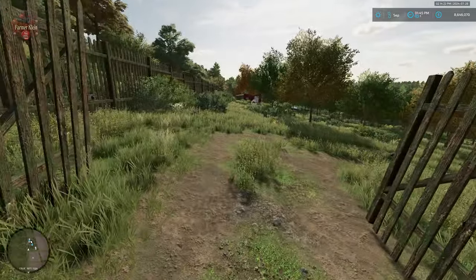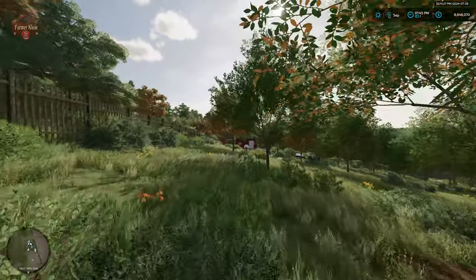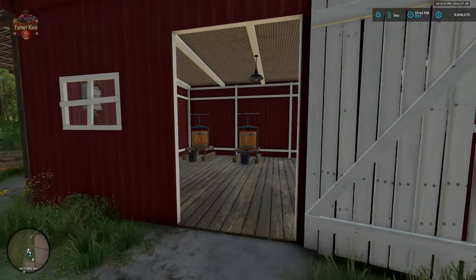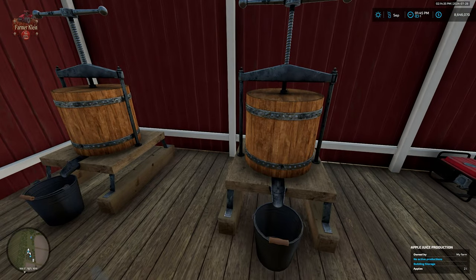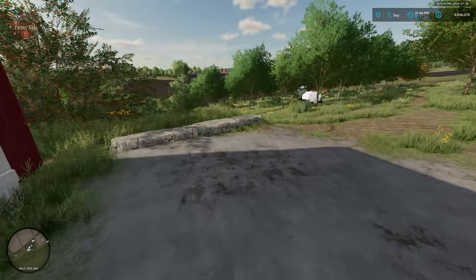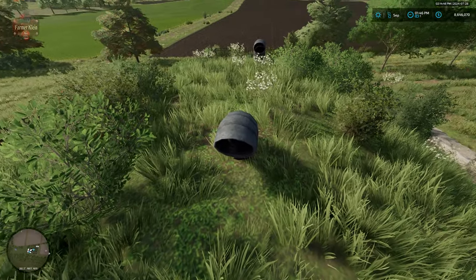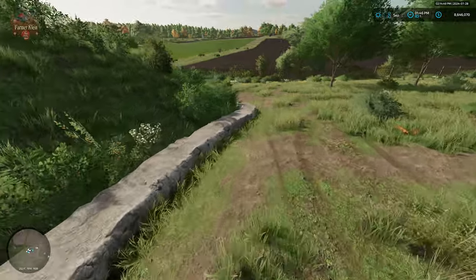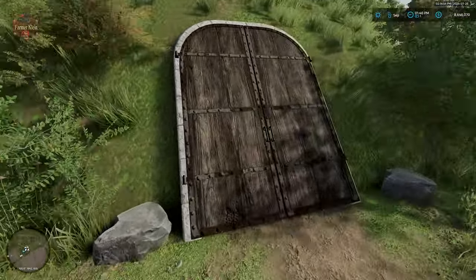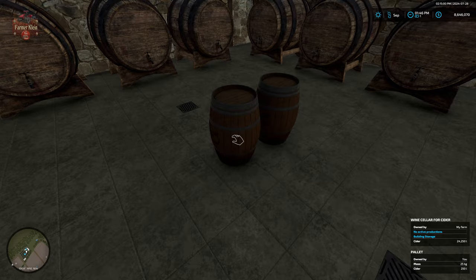Once you own the apple orchard you'll be able to come inside the fenced area. There are several rows of apple trees as well as a new shed. Within the shed we have two apple presses which are going to press our apples into apple juice. We can either sell our apple juice directly, or take it down to the cider room underneath the shed and produce barrels of apple cider.